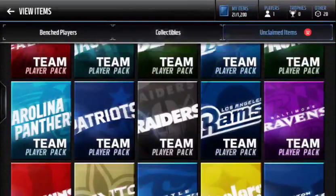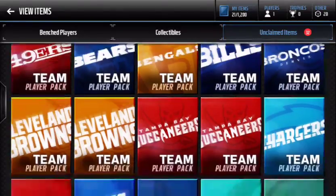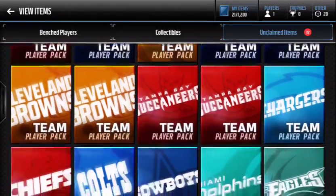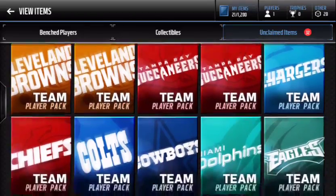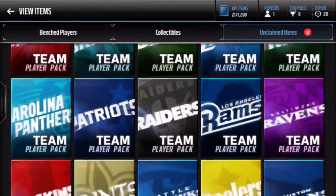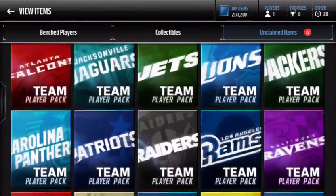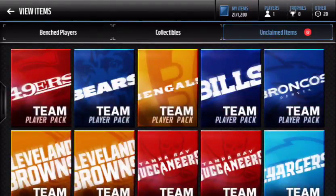Alright, how's it going guys? So today is a different kind of video. I'm going to be doing team player pack openings. Now somewhere along the line I stuffed up and I got two Cleveland Browns packs and two Buccaneers packs. So we'll be doing doubles of those. I've done the Giants pack like five times so I didn't want to do it again. So we've got 32 packs to open. Let's see what we get.